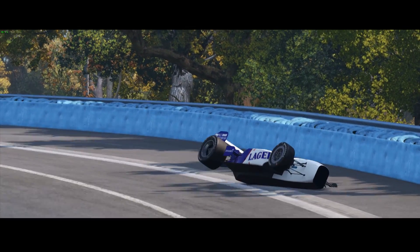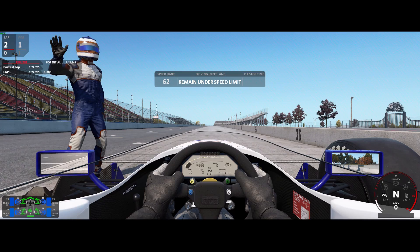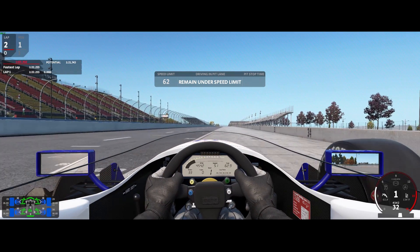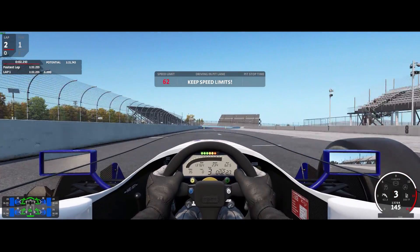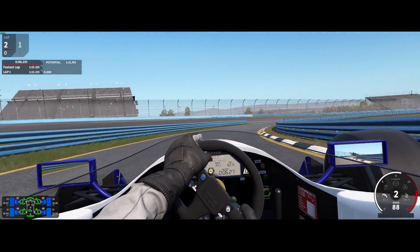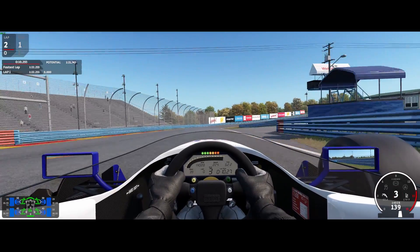This brings up another problem, because when I then restarted or went back to the pits and got back into my car, those two wheels that came off — they're still off. And this will also carry over: if you're in a qualifying session and that happens, it will then carry over to your race session. The only thing you can do is come back out of the game and start again.